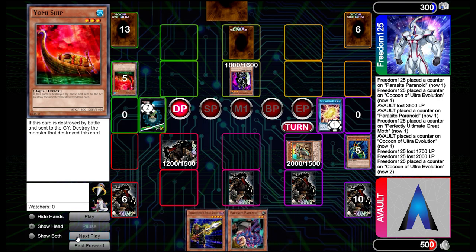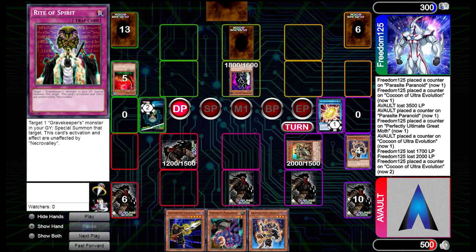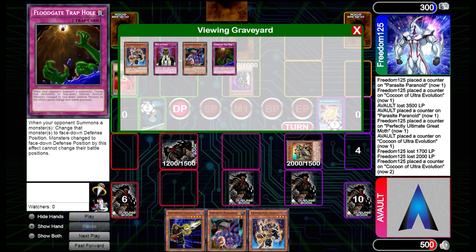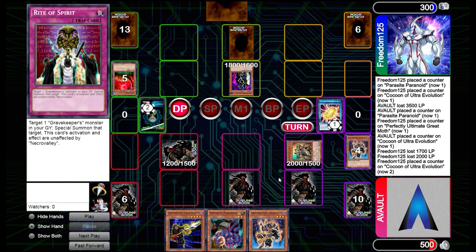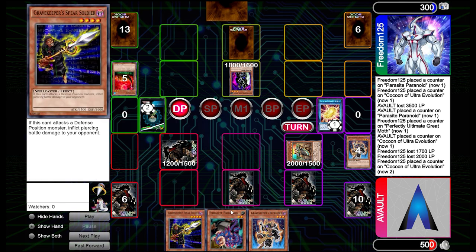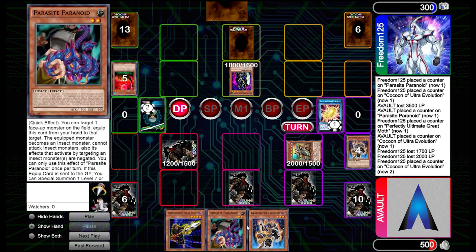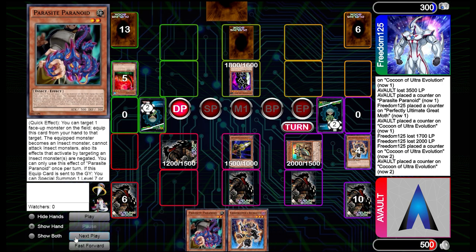Shuffle back the Moth again — it always makes sense to shuffle Moth so you can reuse your Parasites. We play three Parasites and two Moths. It makes more sense to shuffle the Moth back so that when we draw into it, it's not a dead draw since we still have three Parasites to utilize. Both of us have now used both skills already.